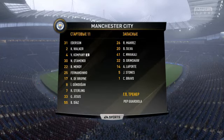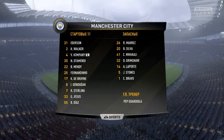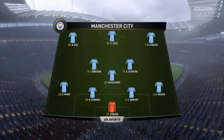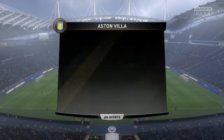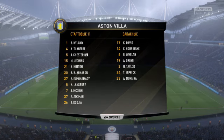Представленная схема — вариация на тему 4-3-3. Чуть больше простора отдана на откуп фланговым игрокам. На экране стартовый состав гостей. Вы видите расстановку игроков на поле. С этой схемой команда может получить преимущество в центре поля.